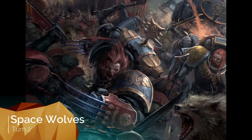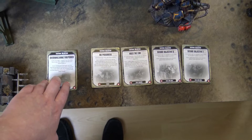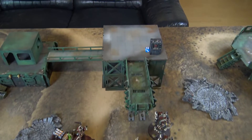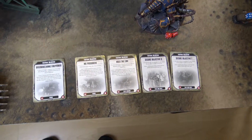Space Wolves turn two. David draws four more cards — he can now only hold five. He draws Overwhelming Firepower (carried over), No Prisoners, Hold the Line, Secure 6, and Secure 1. Secure 1 is already held by the Wolf Guard and Rhino. Hold the Line is easy with units in his deployment zone. A good draw again.